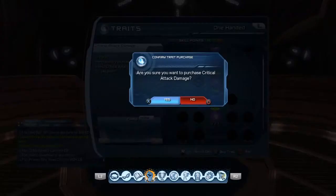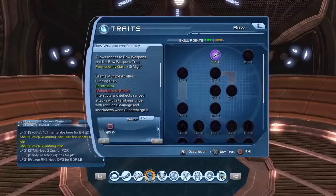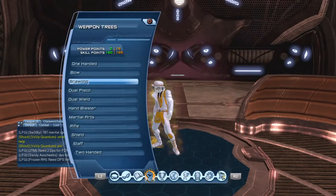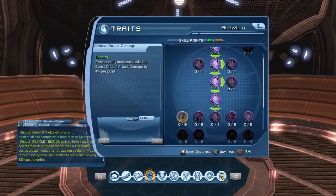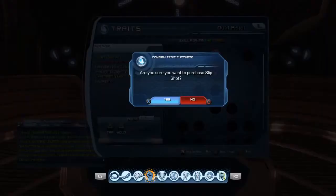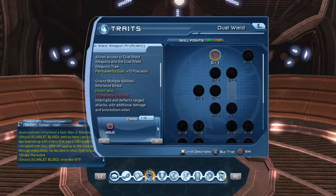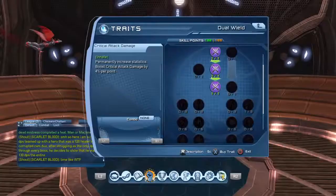Do the critical attack damage, leave that, go to the next one. Do the first four down, I do the critical attack chance. Brawling — I do this in every tree, get all the crits: critical attack damage. This is gonna help you get your better numbers — critical attack damage, dual wield critical attack damage.